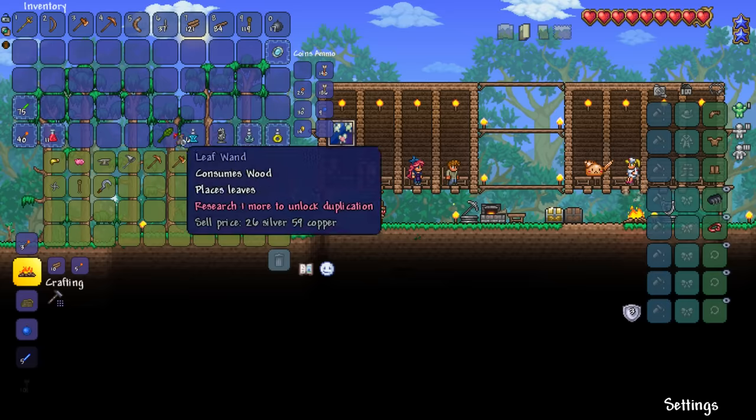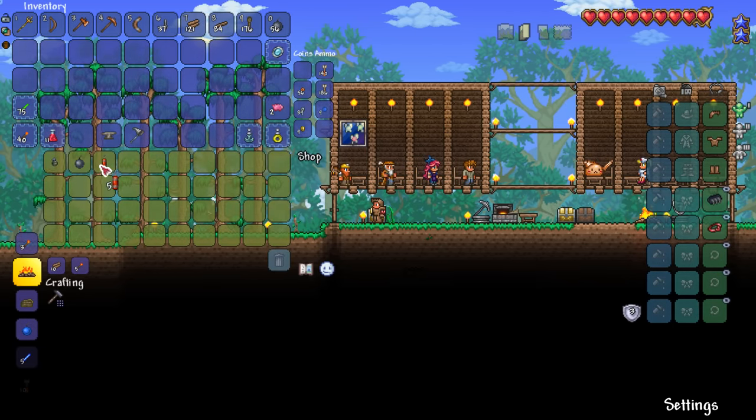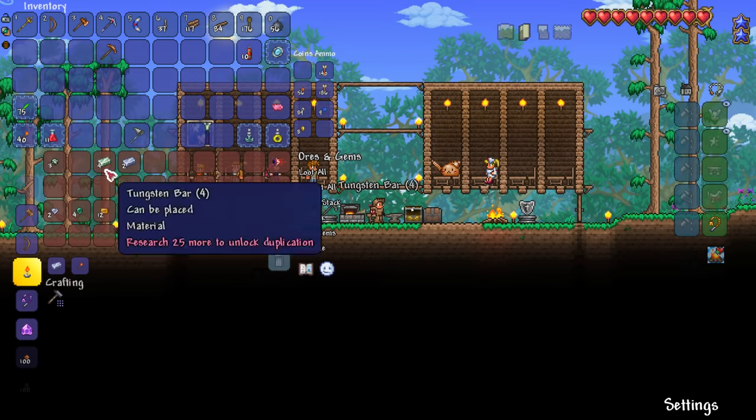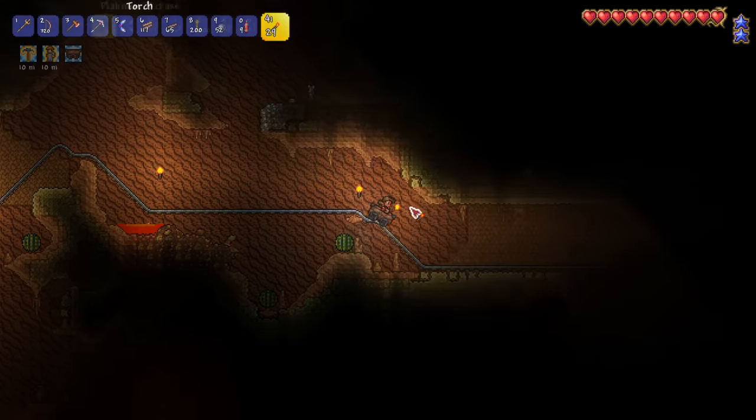Back at base we say hi to all our new NPCs before visiting the merchant, where I purchase some rope, piggy banks, an anvil, and a bug net. I then craft a topaz gem hook, a platinum pick, as well as an enchanted boomerang. Back to exploring, I find an underground desert and even though it's quite dangerous, the extra loot is nice.